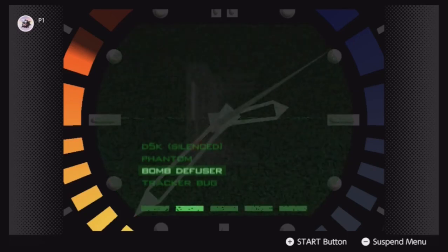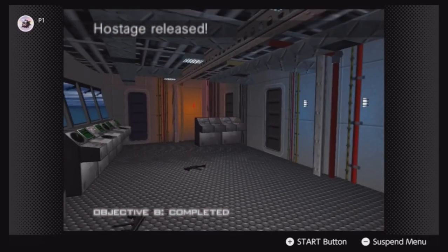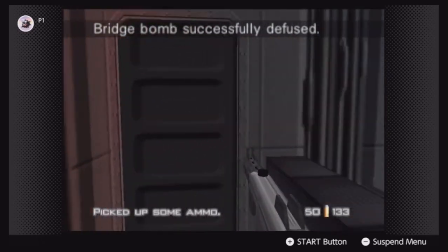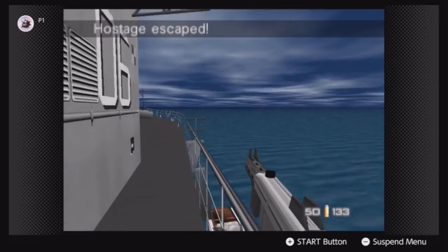Again, bomb diffuser - use the fire button, not the activate button. Don't make that mistake. Be quick there because someone will show up and shoot at you and possibly hit the computer.